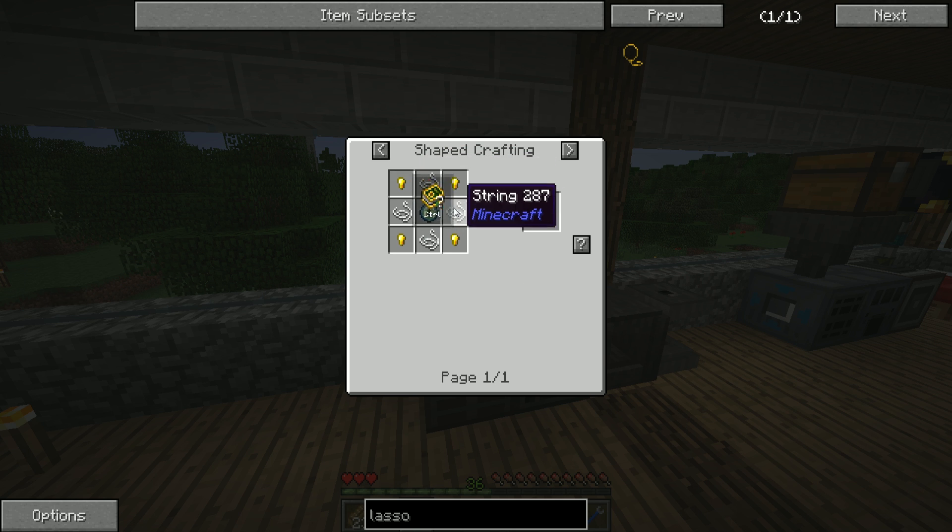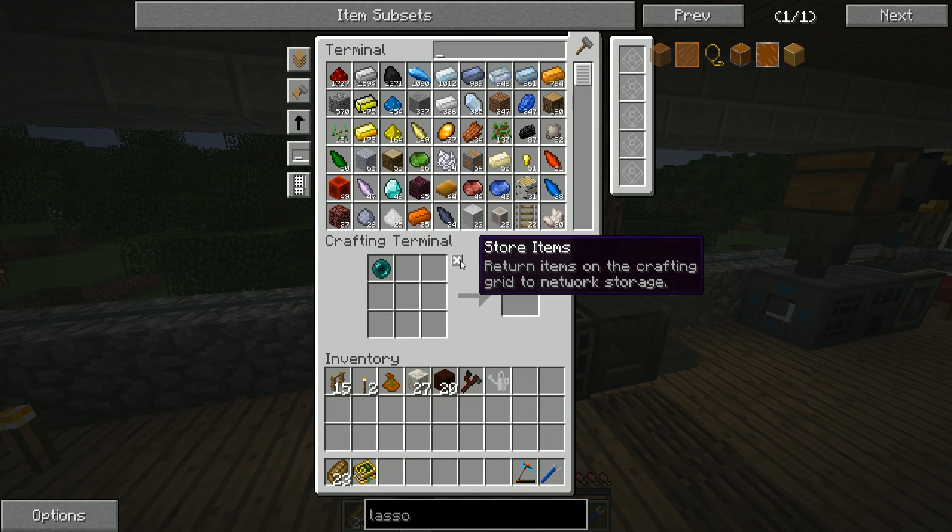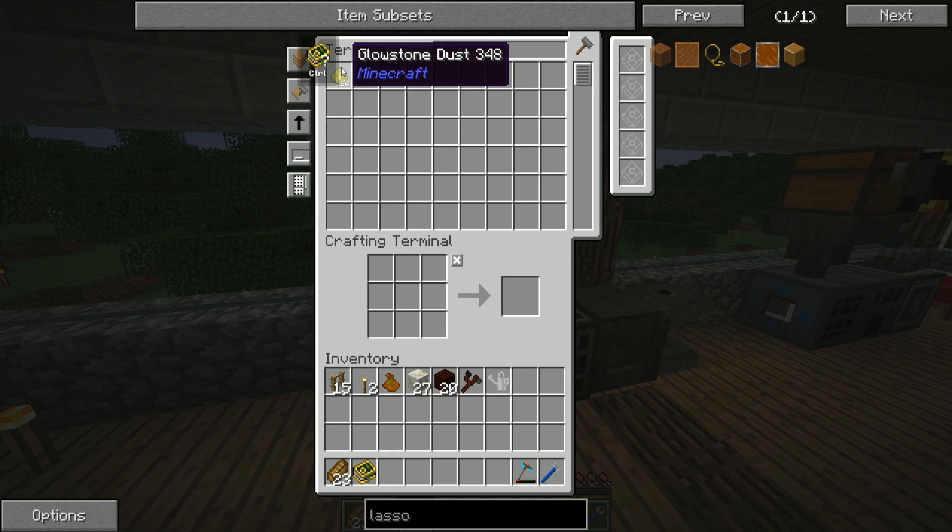The golden lasso is a little bit more expensive — it requires four string, four golden nuggets, and one eye of ender, which of course requires blaze powder. Apparently we do not have any blaze powder right now.